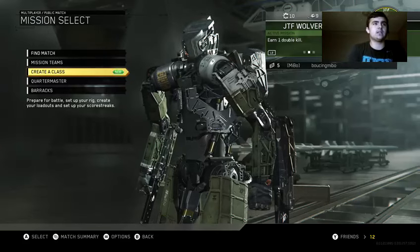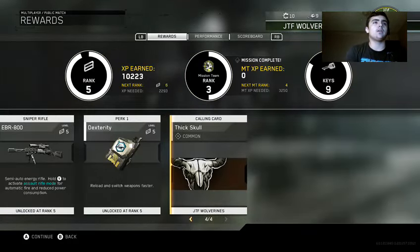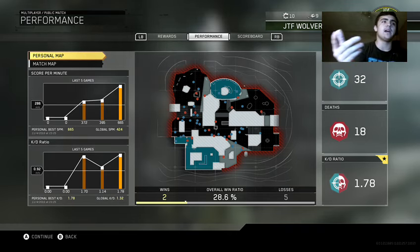How to check your KD. So basically after a game you just go to your performance, and when you go to your performance it tells you the KD you have for that game — like 1.78 or whatever.